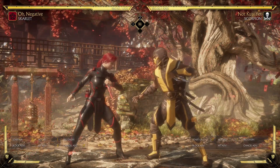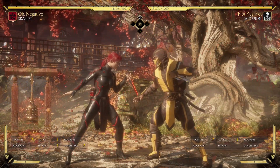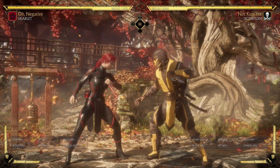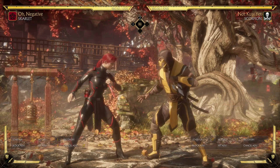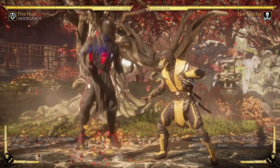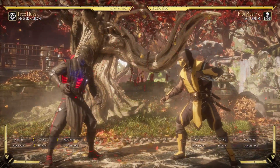It's worth noting that special moves used as a reversal are an exception. Their frame data is still presented in the same way, but the last frame of blockstun is removed when a special move is used in the reversal window, essentially granting an extra frame of advantage — meaning a 12 frame special used as a reversal is able to punish negative 12.